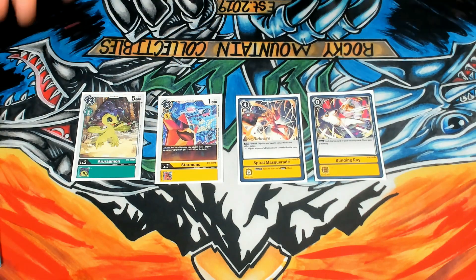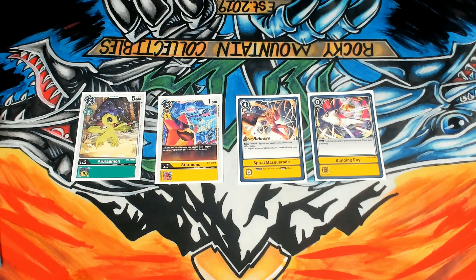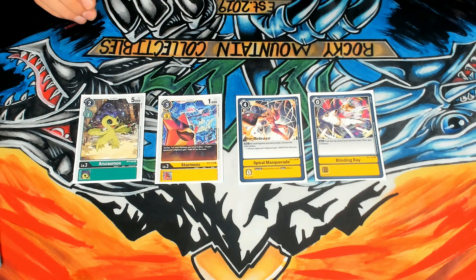I pulled out these cards because I'd say these are the most impactful cards in the matchup — the ones I thought about most when trying to figure out the best game plan to win. That's going to be the two-drop 5Ks, the Starmons. Any color, they're all very annoying because they're so synergistic with the deck and can just delete your Unimon and Pidomon with a hard play. Spiral Masquerade was the hardest to figure out how to beat — if you can beat this, you win the matchup.